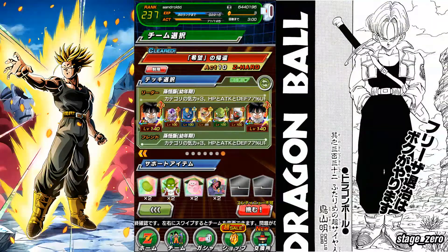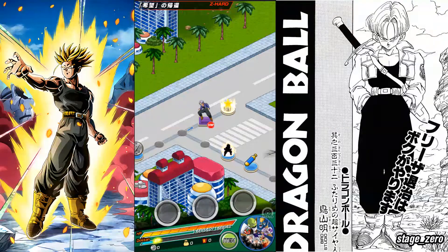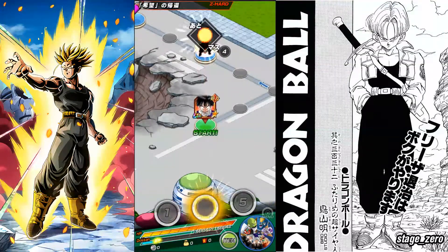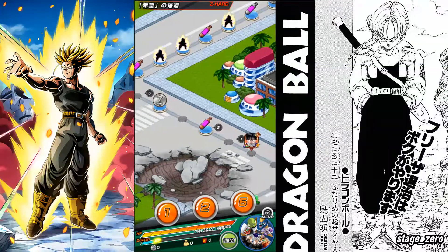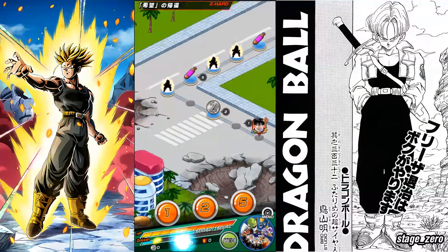I'm using a very ghetto Frieza Saga Gohan leader team. The only unit I really need is Gohan, who crits for a million in this event — that's why I'm using him over something like a Peppy Gals team or something else.